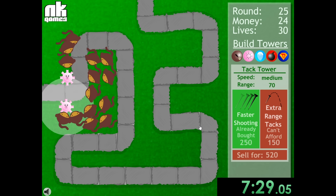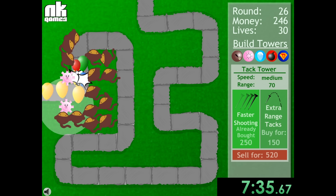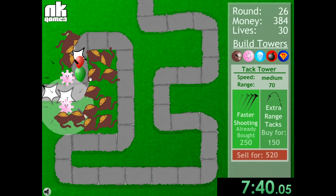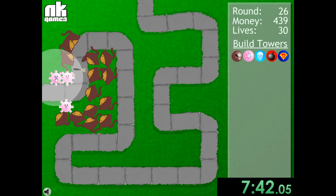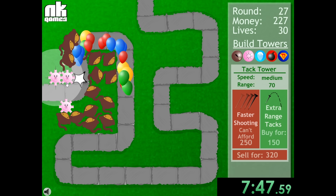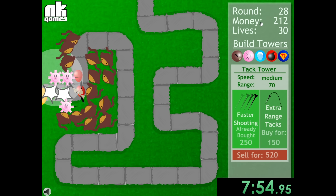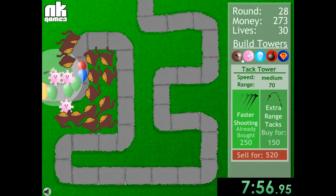With the TAC towers it's much like the dart monkeys where we want to get faster shooting — faster shooting is just nice in general. The rounds are getting a lot harder and we're starting to get a lot more yellow balloons, but the good thing is we have such overwhelming forces that it doesn't matter at all. Even with these black balloons, they just come through and we destroy them. There are 50 rounds in total so it's going to get a lot crazier.